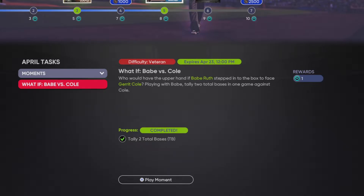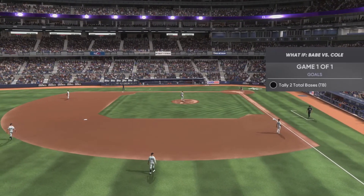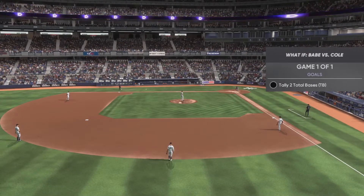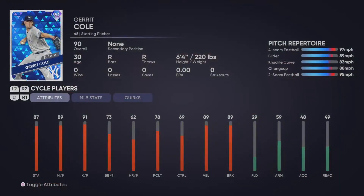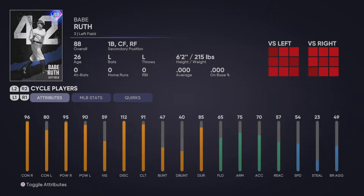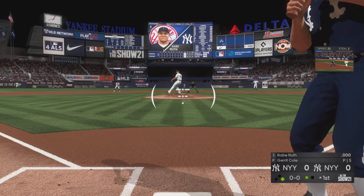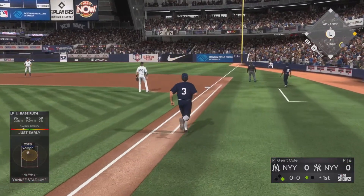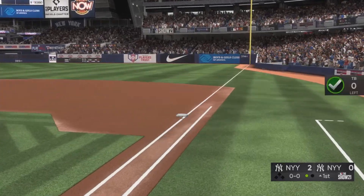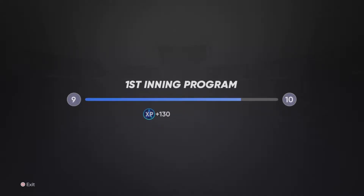Let's hop right into the moment. All you have to do is tally two total bases with the great Bambino off of Garrett Cole, so it should be pretty simple. Let's go ahead and hop into it. Got the big Babe here, gotta be patient. We're just gonna check out Garrett Cole — I'm actually thinking about picking up this Garrett Cole, trying to pick up the collections. But here we go, let's go ahead and see if we can send a ball into the seats. And that's exactly what we do — first pitch right down the middle and that baby is into the seats and gone for the great Bambino.